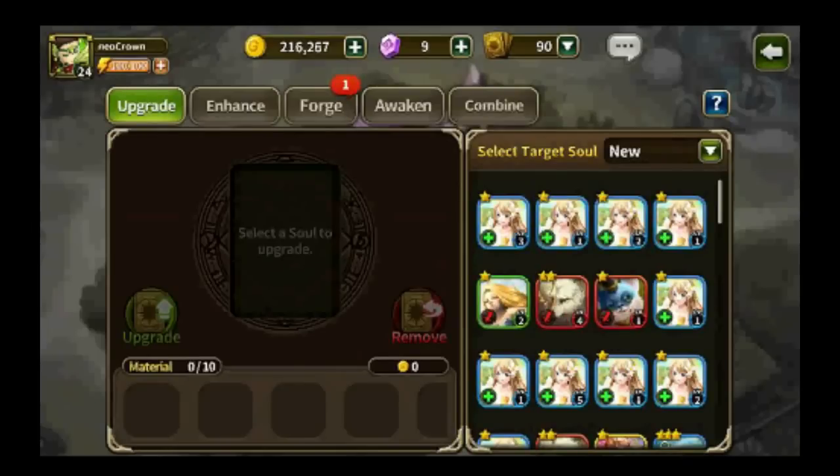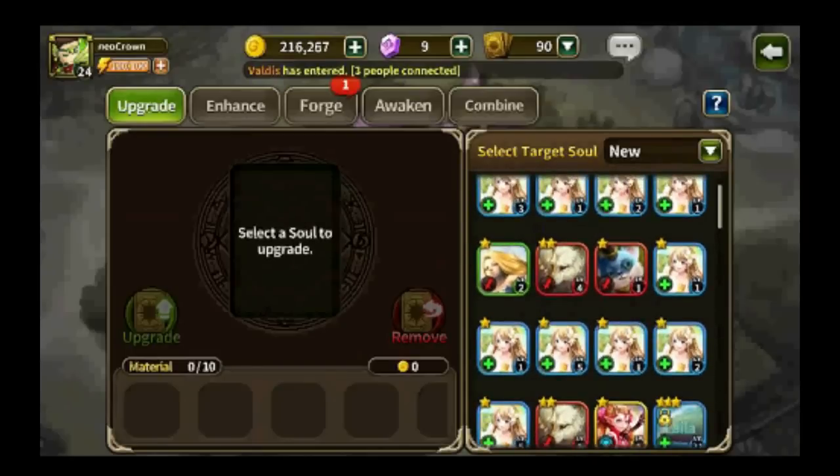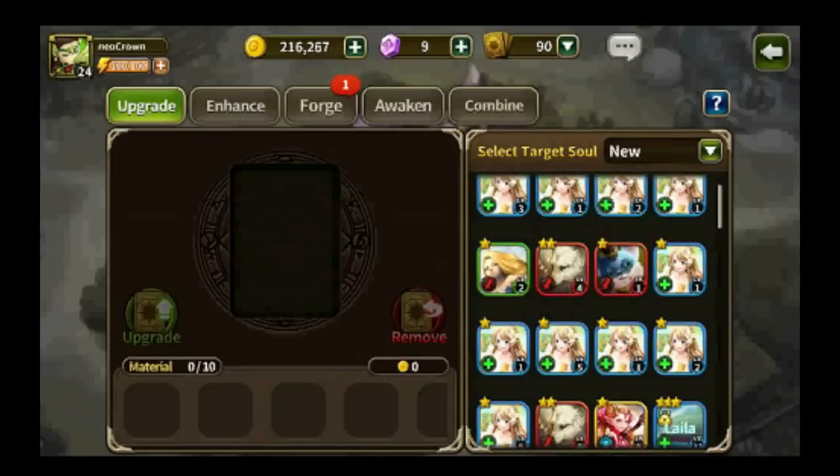I'm sure you guys have an inkling of what to do, but I'm here to bring you through the motions and provide my own perspective. When you farm the maps, you're going to drop a lot of souls. I tend to sell half of these souls and then choose a two-star soul to fuse all the other souls into, upgrading that two-star soul. The reason I do this is once you have a maxed level soul and max enhanced level, you can do a lot of the advanced stuff such as awakening and combining.